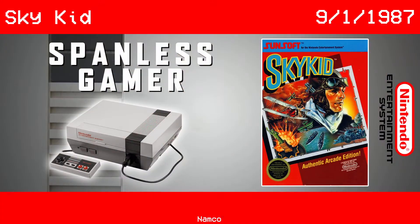Welcome back to the Spanless Gamer, where I'm playing NES games in the order they came out. Today we are playing a game called Sky Kid, which came out in 1987, and we've got the box art here.